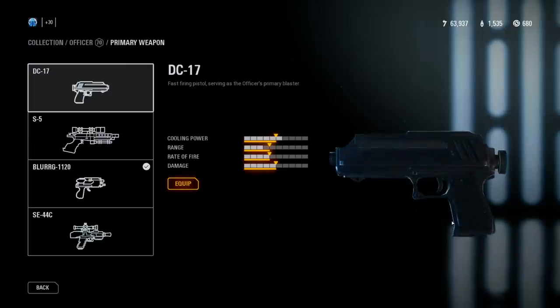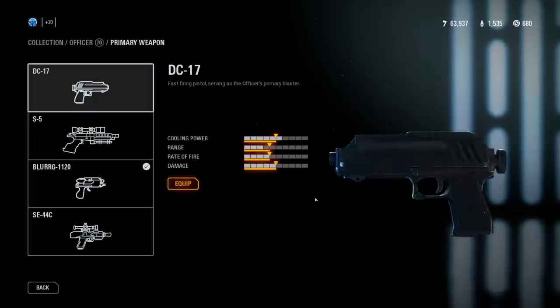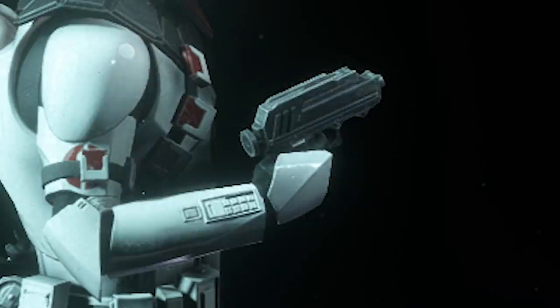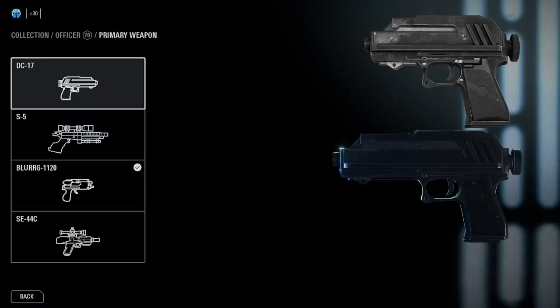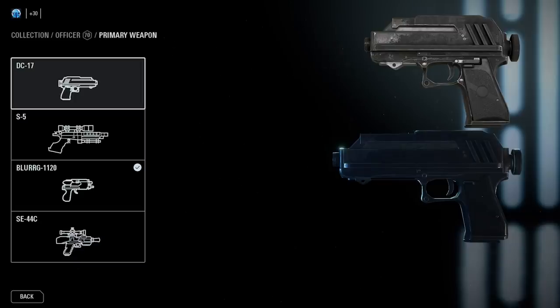Now let's talk about a brand new blaster model. The DC-17 is the standard officer pistol used in the Clone Wars, but when the game released, people noticed the barrel length was significantly shorter than seen in Revenge of the Sith and the Clone Wars TV show. No changes were made until the ARC troopers were introduced dual-wielding DC-17s. They've now increased the barrel length across the board — not just for the ARC trooper but also the standard officer — making it more accurate to the Clone Wars show and Revenge of the Sith.